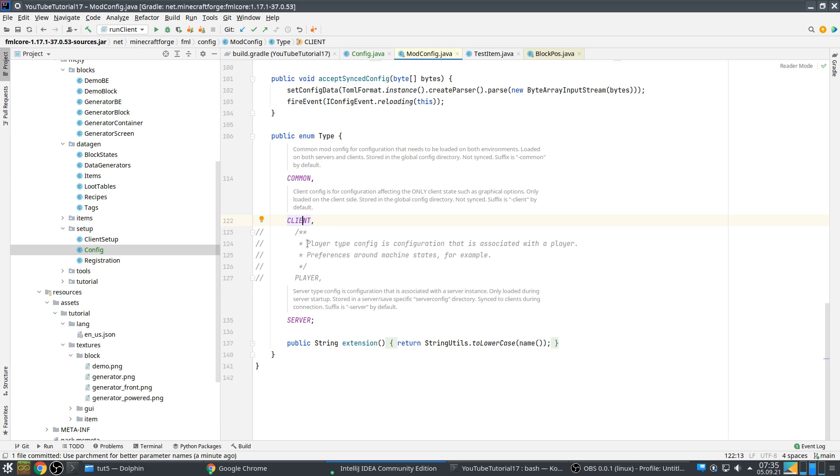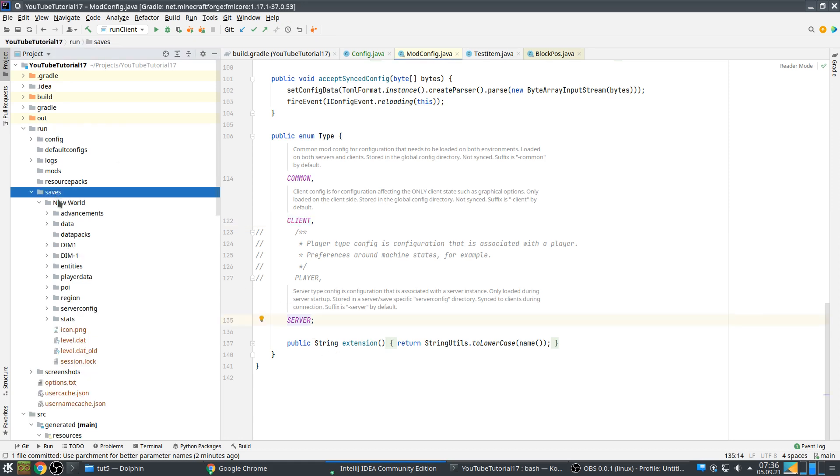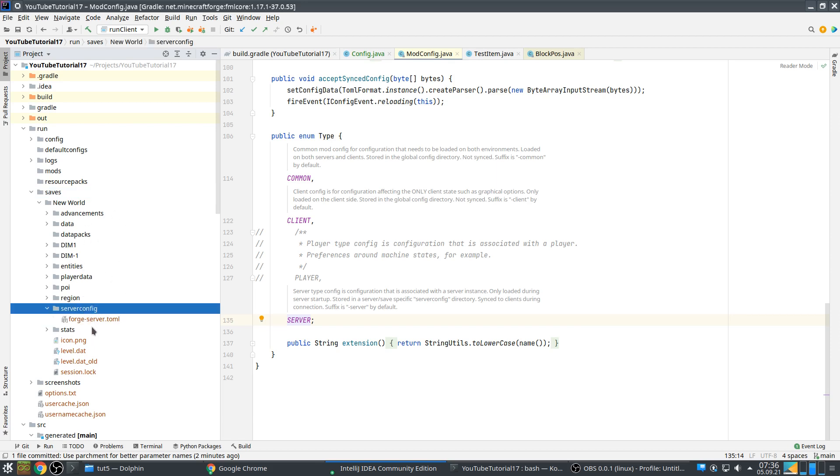Let's start with client and server first. Client is easy — that's all configuration that's only relevant client-side. These can be things that have to do with rendering, colors, or whatever. So they are not available on the server, and they are also not needed on the server. Server is everything you need server-side, but it's also synced to the client when a client joins, so clients can also access it. This is probably the most useful one to use.